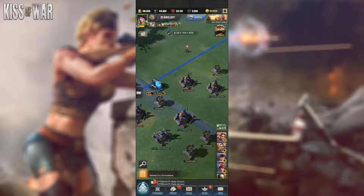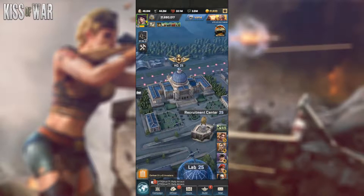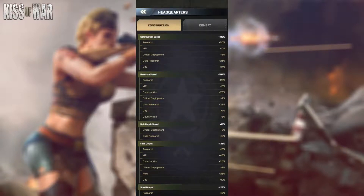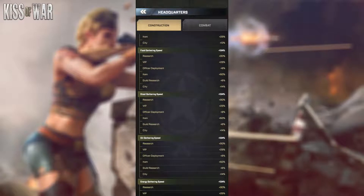Moving on to the next point — basically where you can see how much total boost you have. If you go to your HQ and open your stats graph, scroll down and you will see exactly where you're getting your boost from. For example, I'm getting my boost from research, VIP, Officer Deployment items, guild research, and city bonuses.